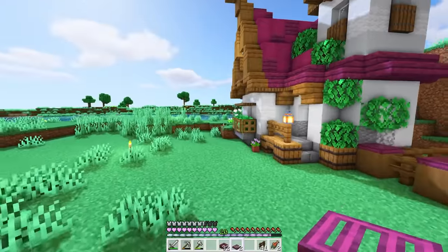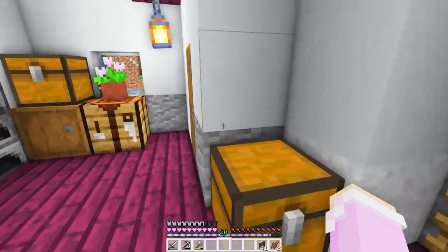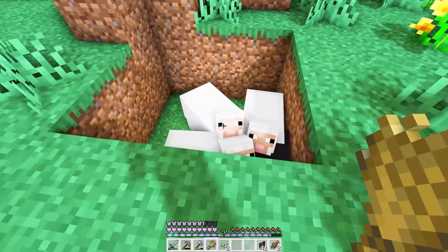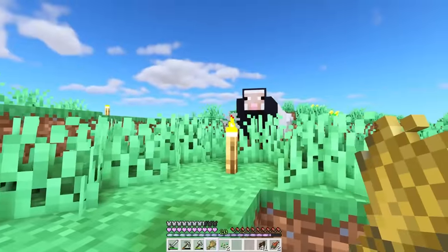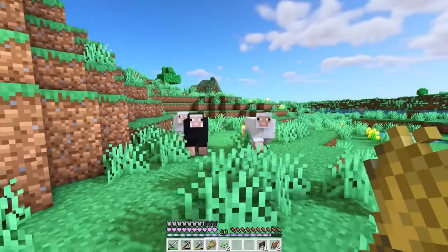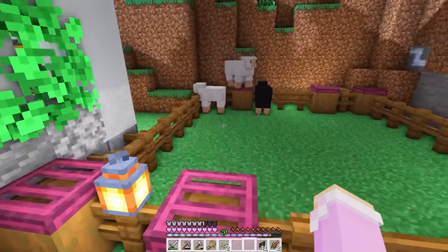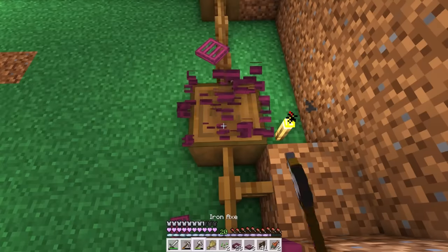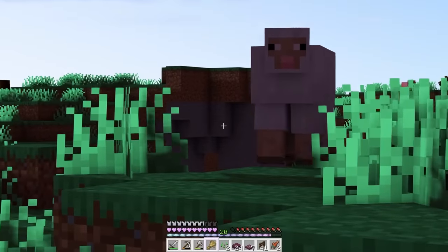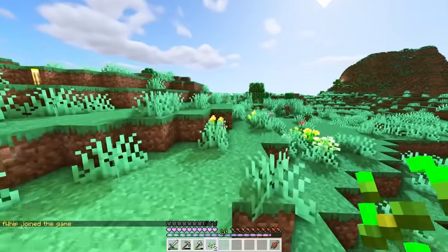It looks cute — simple, but that's all we need for now. Time to get my animals! I have wheat, so I'll use it to guide the sheep over. Come on, welcome to your new home! I had four but they can escape — we'll replace the slabs. Okay, I'm missing two sheep that have wandered off. Got my sheep back, so now let's go find some chickens — I saw some over this way. Let me take out my magic seeds to hopefully bribe them.